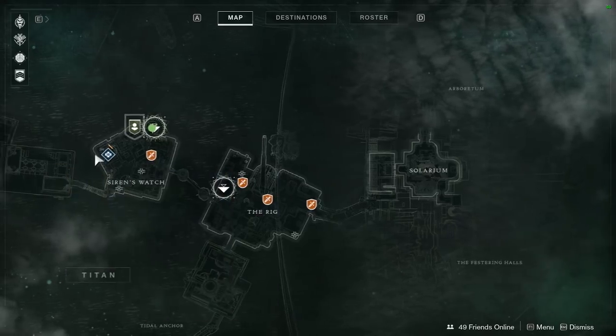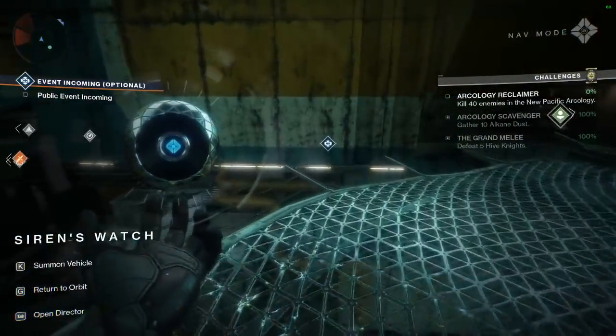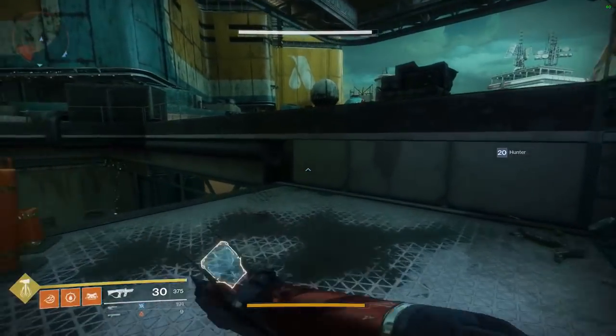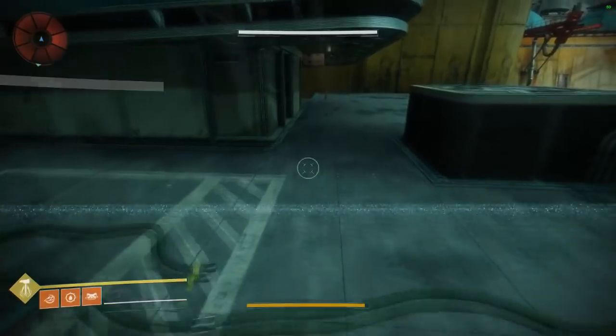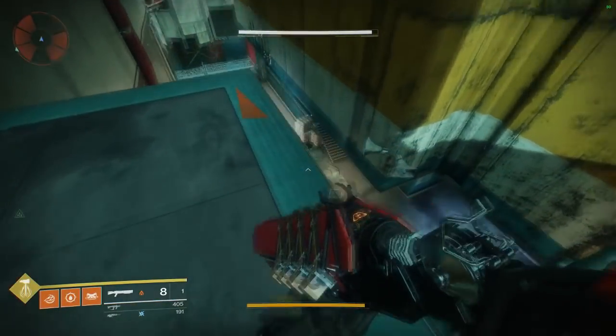You guys are going to want to load into Titan. You're going to try and pick the area that has a public event that is a few minutes from starting up. As you can see I have about four minutes before mine's about to start. The first thing you're going to want to do is look at the patrols to see which ones you're going to want to pick up. The goal is to try and do two patrols and do the lost sector before the public event starts.